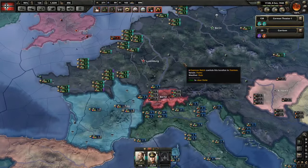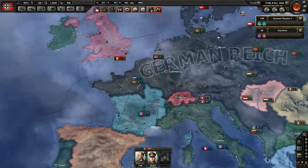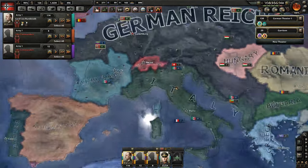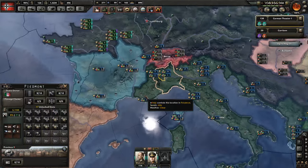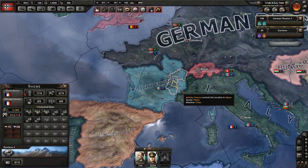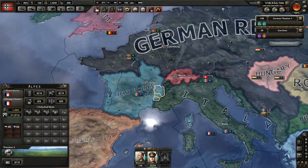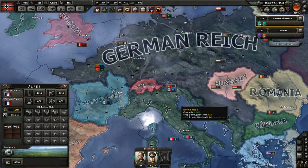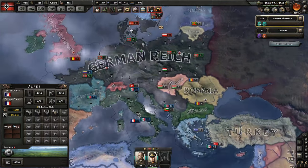That seems to be working. An unbuffed Italy was a strong and good partner in killing a buffed France, so great work AI. No, I'm just harassing it.